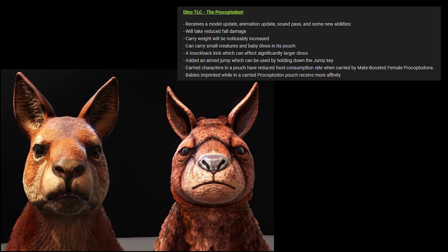It received a model update, an animation update, new sounds, and some new abilities. It takes reduced fall damage. Its carry weight is noticeably increased. You can carry small creatures and baby dinos in its pouch. There's been a knockback kick added. There's also an aimed jump, which can be used by holding down the jump key. Characters carried in the pouch have reduced food consumption rate. And babies are imprinted while being carried in the Procoptedon pouch, and they receive more affinity.